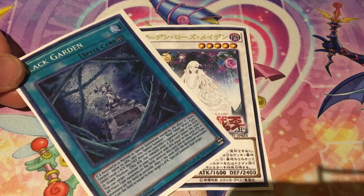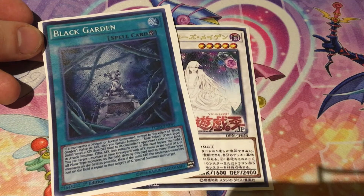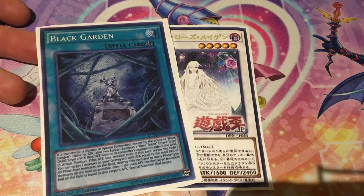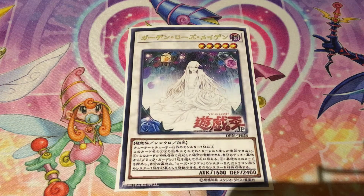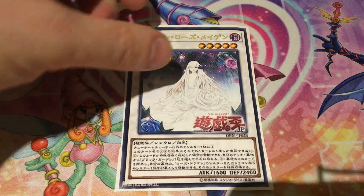So you can use Garden Rose Maiden's effect to bring back Black Rose Moonlight — she's not a Rose Dragon, but she is a Dragon Synchro. Garden Rose Maiden is pretty cool in that she can search Black Garden, and we have another card in this set that works with Rose Tokens too. The last printing of Black Garden was in Legendary Collection 5Ds, and everyone's scrambling to get copies, so a reprint seems relevant. The main reason to use this card though is that she brings back Rose Dragons from the graveyard. One problem: she's Level 5 and Red Rose Dragon is Level 3, so they make a Level 8 Synchro — you can't make Black Rose Dragon, but you could make Stardust or Red Dragon Archfiend.